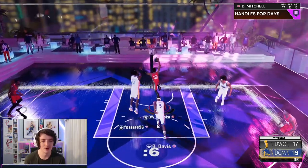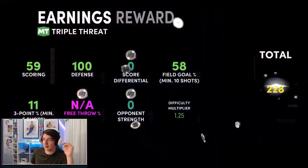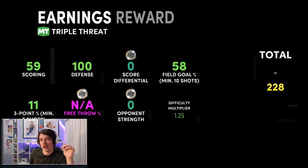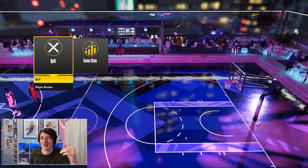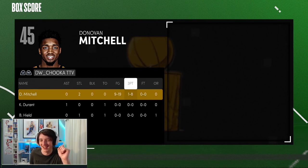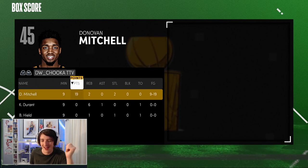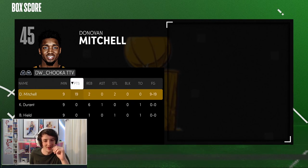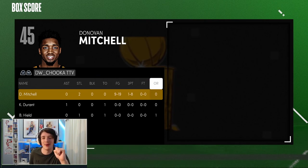We get the step on him — we've got no stamina but we still slam it home. One stop here and the game is ours. Props to earlier Chooker, who said that you can beat anyone with a meter — I definitely won that game. Back to the menu. We shot nine for 19 with this card. He had 19 points, so he shot as many shots as he had points — not the greatest. Two steals though, which is always good.